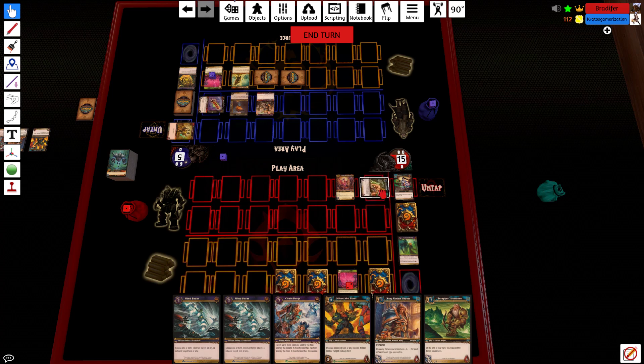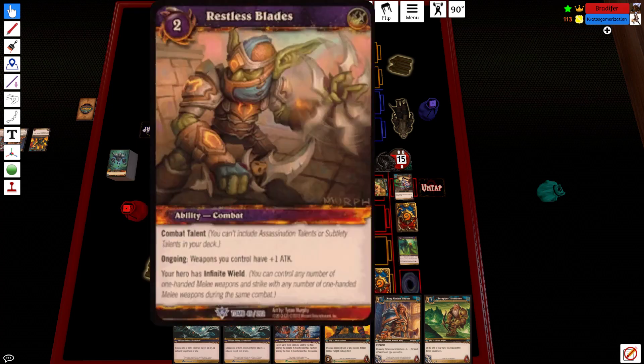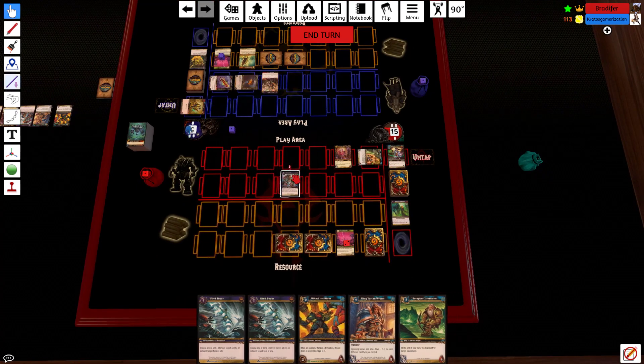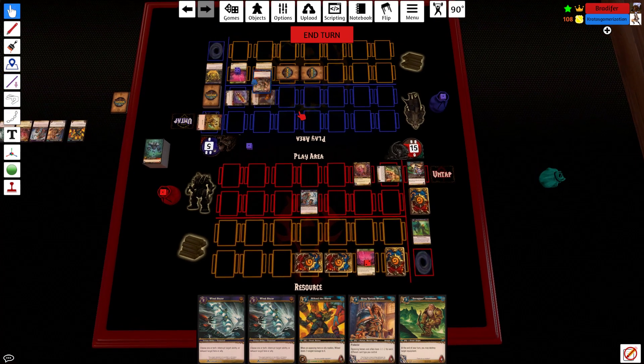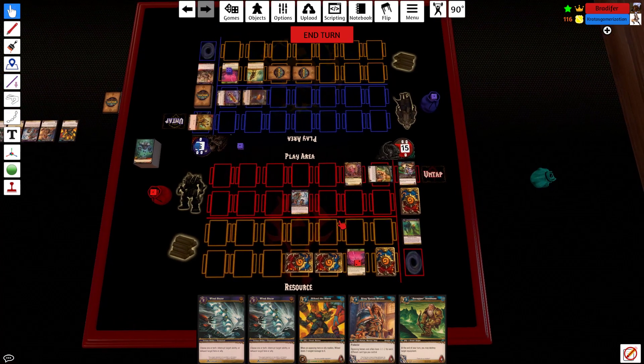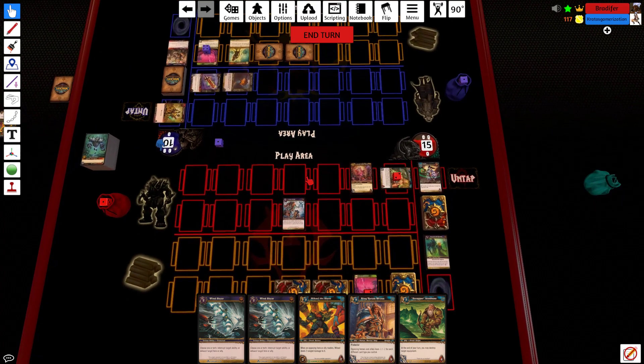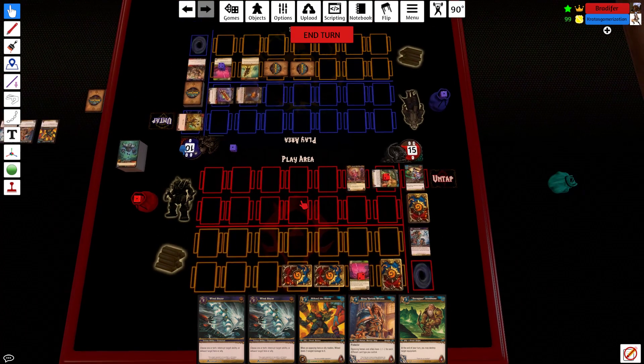We'll start with swinging five at your hero. He hits back for one plus one attack. In response I'm going to pay two, Chain Purge, and destroy this ongoing ability. It's going to hurt my opponent — he still takes five, Atom will take two.